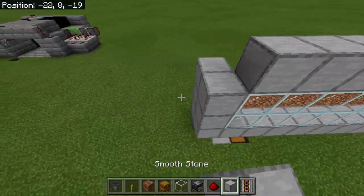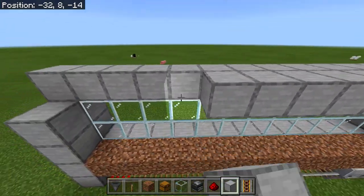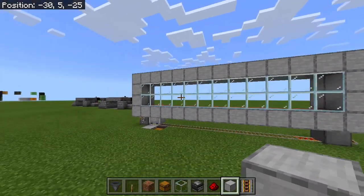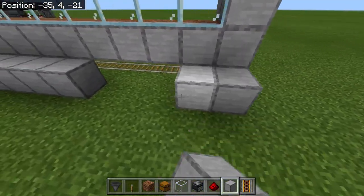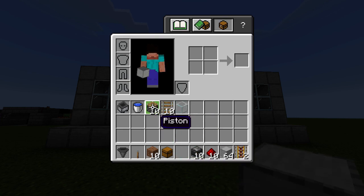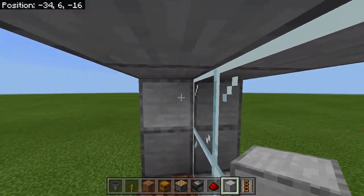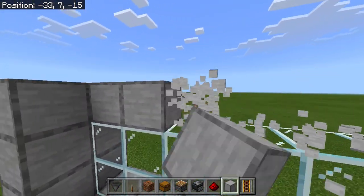Then you build blocks like this — you may need more than a stack of blocks. Your farm will end up looking something like this. It depends on what block you use; I've decided to use smooth stone. Now comes the important part — it needs to be three blocks up.